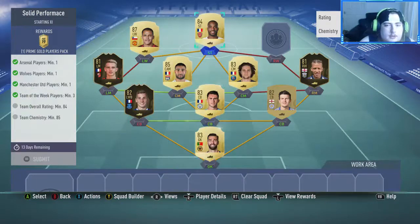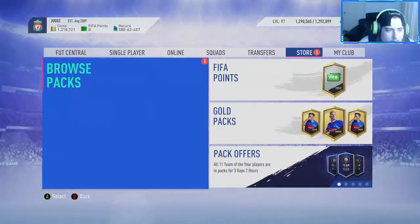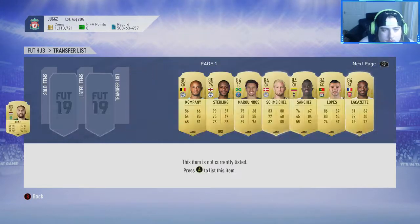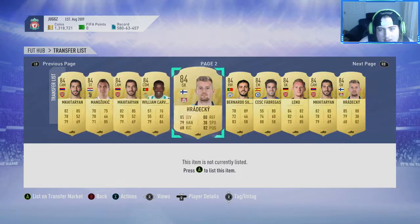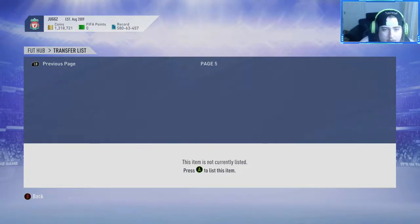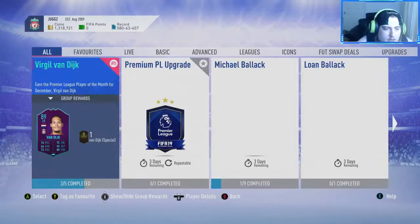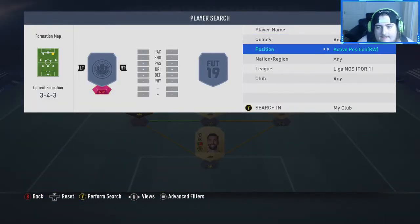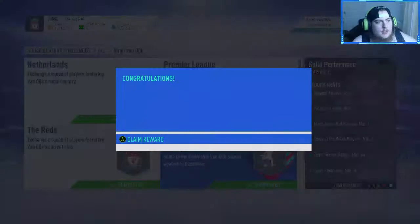We need to go and get Sterling off the transfer list. We'll pop Hendo in the club, and I think Pizzi is who we're looking for. Knowing my luck it's probably a duplicate, which is the case, so we'll just pick one up off the market for pretty cheap. Into solid performance — we'll pop in a Raheem Sterling. That one is nice and complete; we get a prime gold players pack for that. Still not packed a blue.